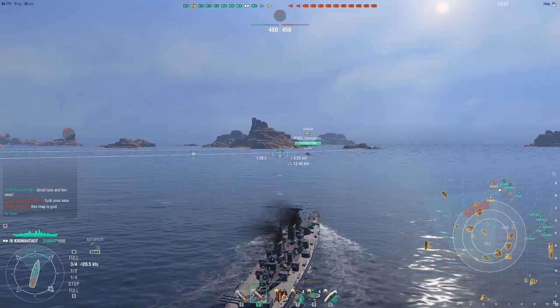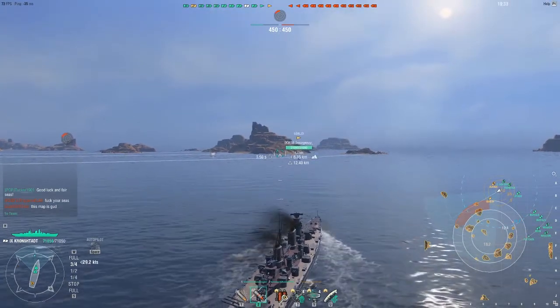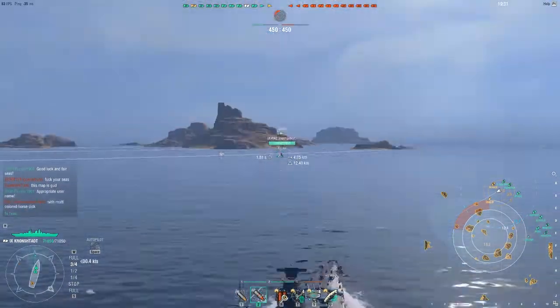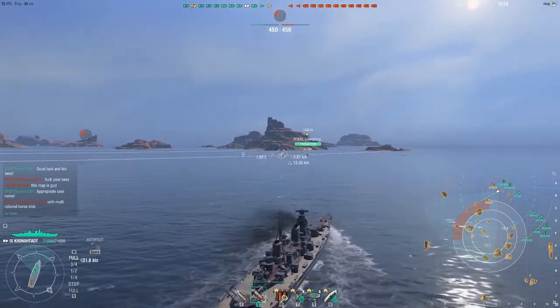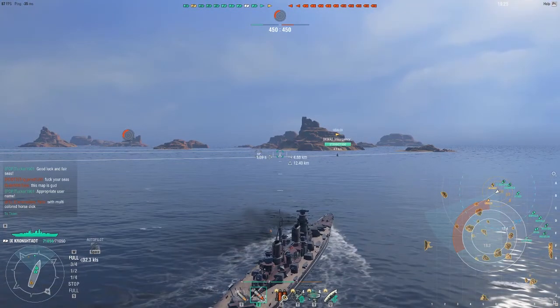With that out of the way, judging on that lineup, we're going to go to a flank. Checking them out real quick — there are some colorful words in the chat. We have two top tier battleships on the left and three on our right. We have a pretty good advantage, and we have a DD in my division who I've instructed — we're going to go for the flank.